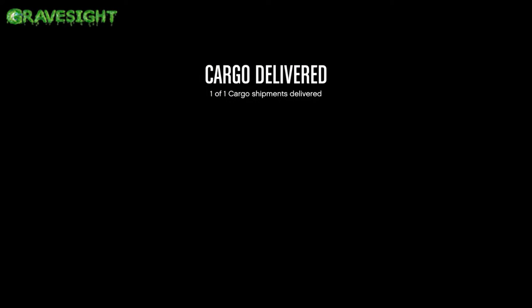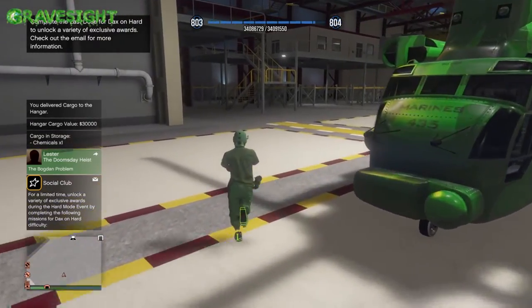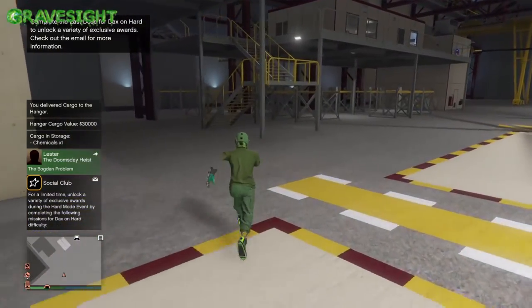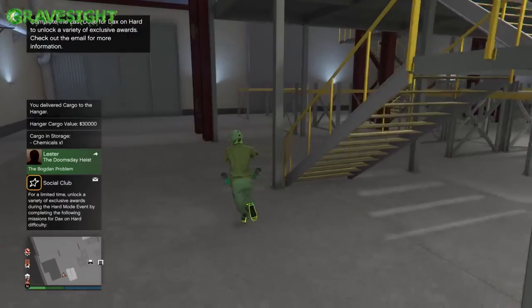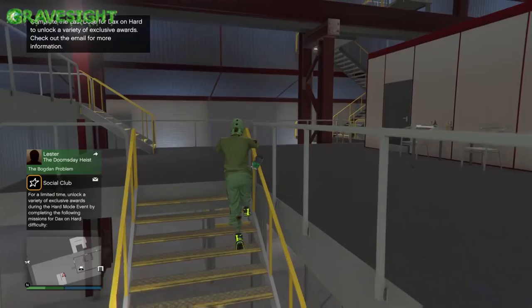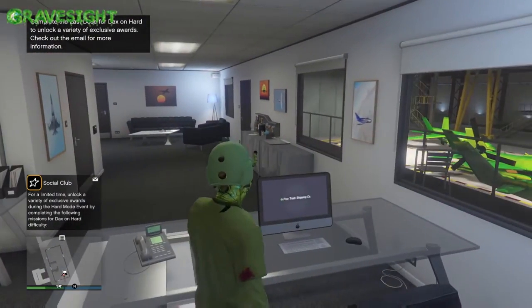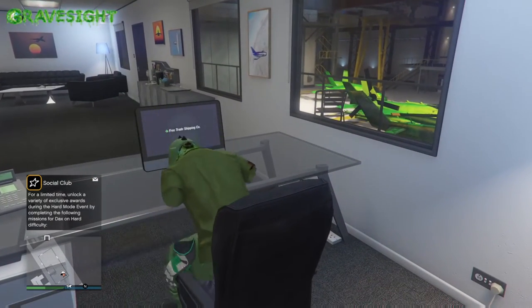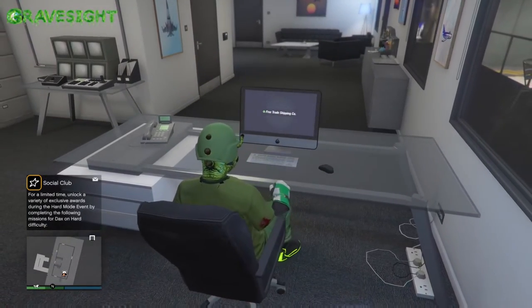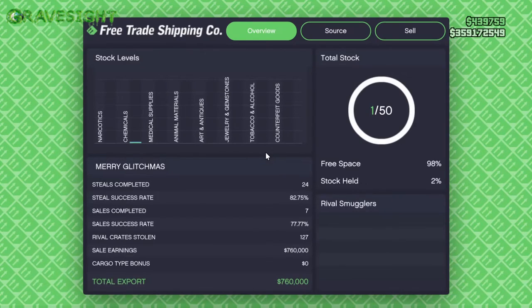If you get all 50 crates for either the chemicals, the narcotics, or the animal materials, it's going to be a little bit of a grind, but we're talking about a large amount of money that can potentially be made here in GTA. This is probably going to be one of the biggest sales in the game compared to something like special cargo crates when they're dishing out double cash and double RP. Not to mention, the air freights actually got an update a while back where it's triple now, so we're talking about a lot of bonuses.